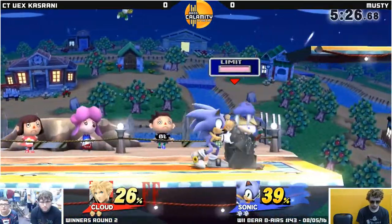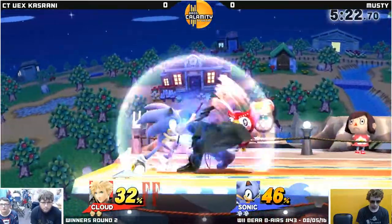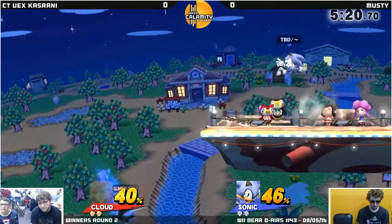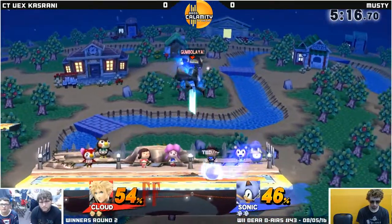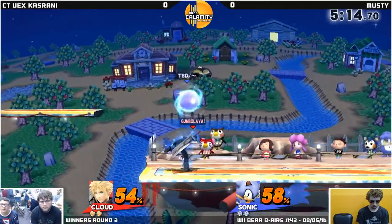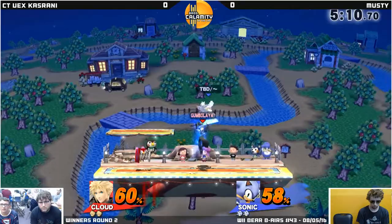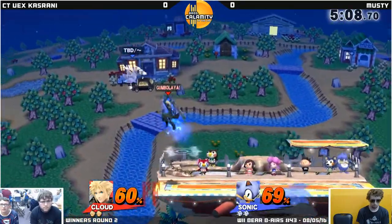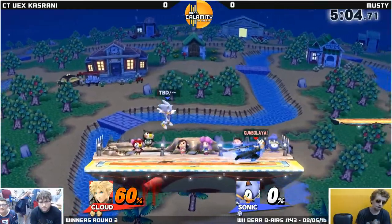Don't count Musty out just yet — he's trying to keep some neutral pressure on his own and gets the grab here. Wow, that early, I didn't even expect that you could tech that. Goes to the top platform, Musty's ready for him. Musty's just trying to find any kind of purchase with those dash attack setups, but now the spike sends him down.